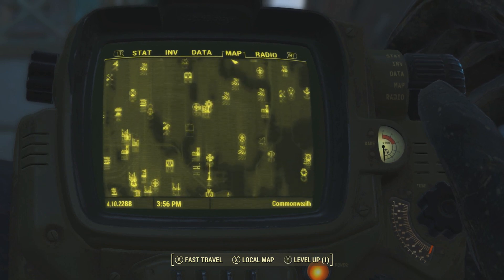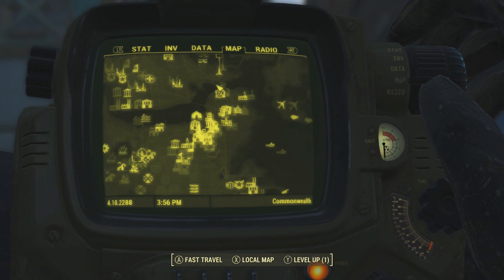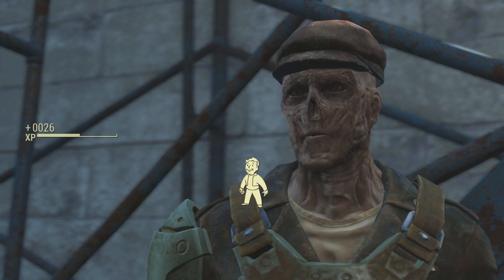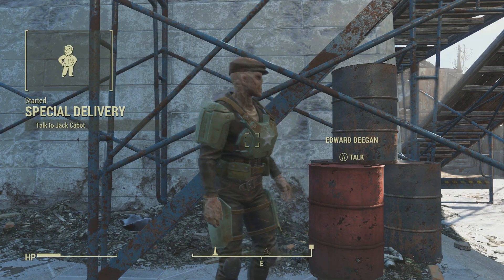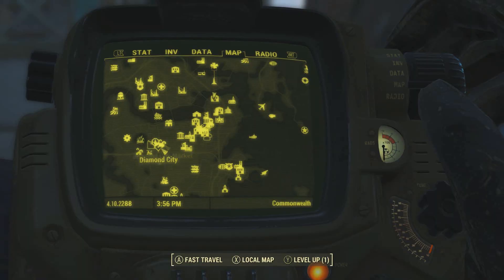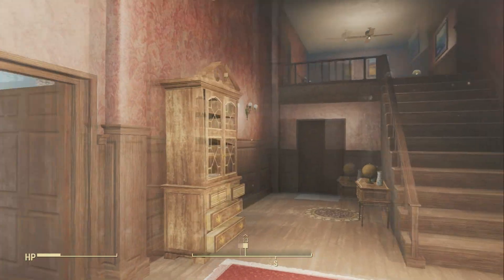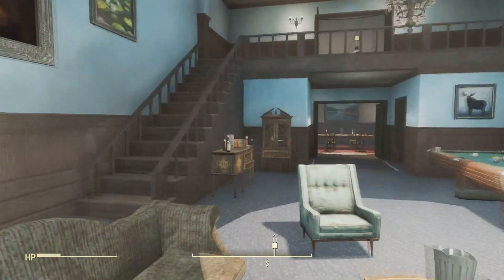First things first, you have to be at least level 10 and have cleared out all the enemies near the insane asylum. Once you've done that, head over to Bunker Hill and talk to a guy named Edward Deegan. He'll introduce you to Jack Cabot, who is a very important person in this quest line. You meet Jack Cabot at his pre-war house, which is still in perfect condition — it's kind of crazy how well kept it is.